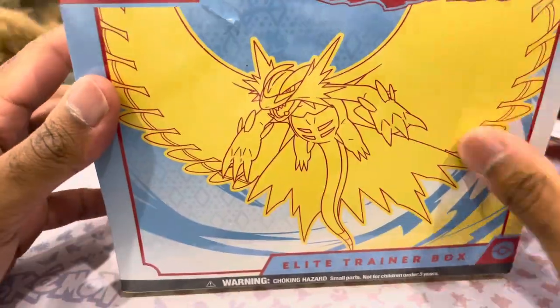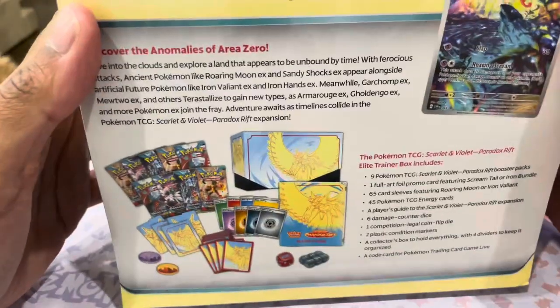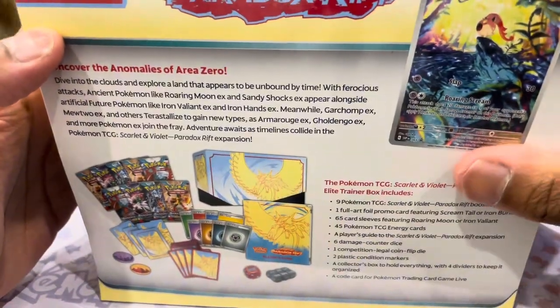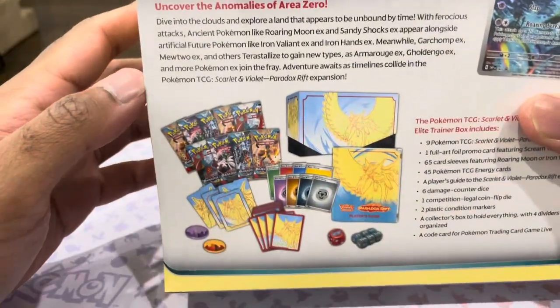I think this is called the Roaring Moon. You've got to go easy on the PokeRuzz because he is new to some of these Pokemon. Yeah, I was right anyway. See, look at that. We've got a Screamtail, whatever that is. So we've got an ETB.